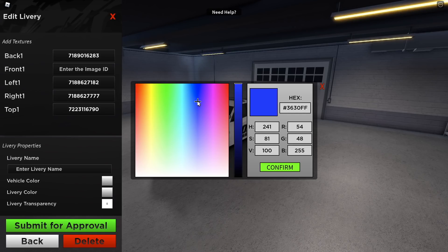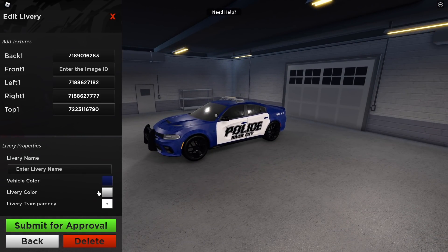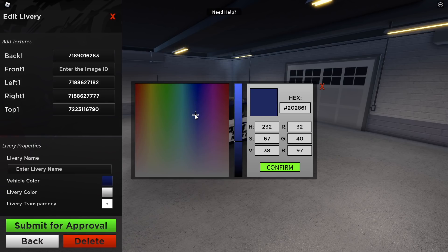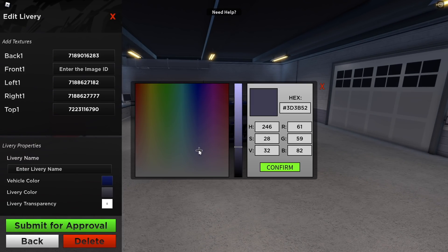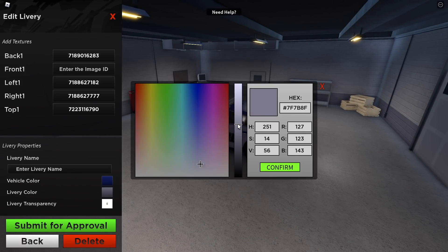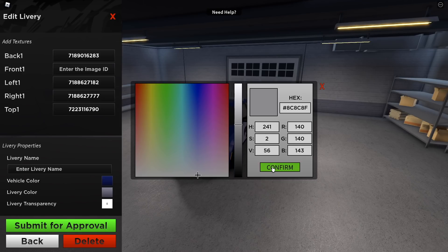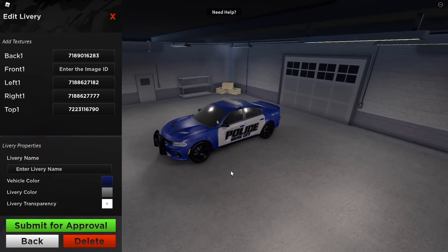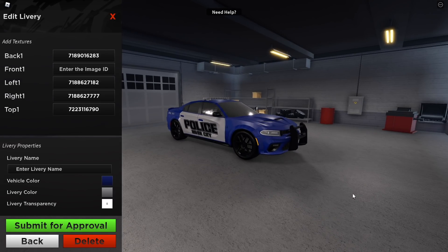I'm going to make the vehicle a bluish color — maybe a darker blue. It's coming out more purple, a little too purplish for my taste. There we go — that's a good color. Now I'm going to make the livery a gray color. Still too dark... there we go. That is an awesome package. Look at how great this looks. I cannot wait to see this out on the streets. Let me know what you guys think of this color scheme.